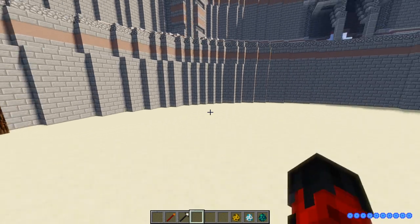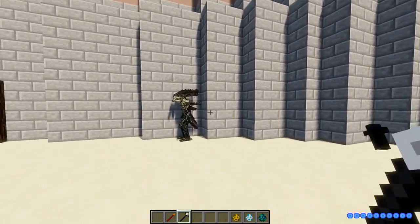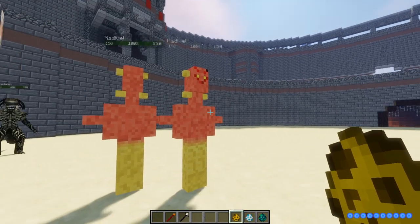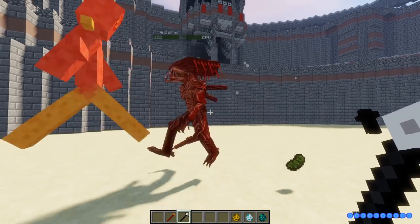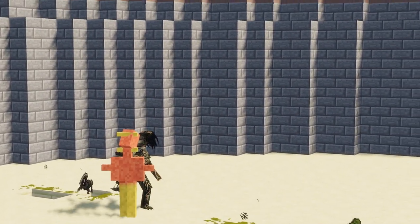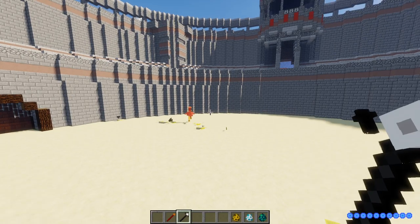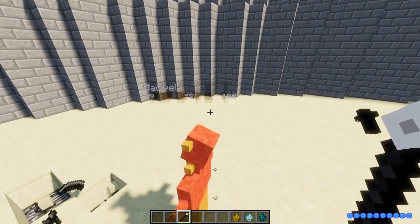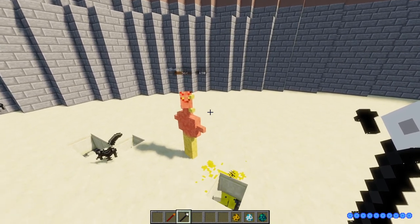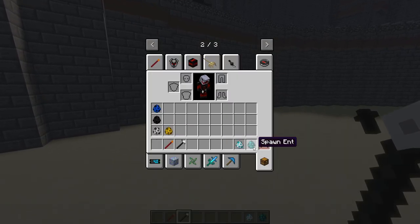Now we have a bunch of medevils with 150 HP each. The bloodthirsty battle of the ages has commenced! The predator alien dies — shock horror. The acid doesn't seem to kill the medevil either — these guys have mad defense, especially against acid. Divine RPG is absolutely smashing it today.